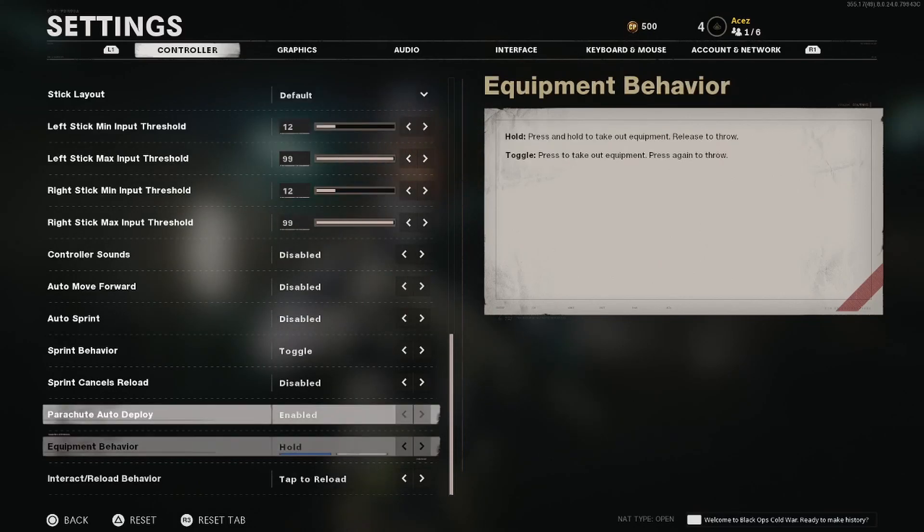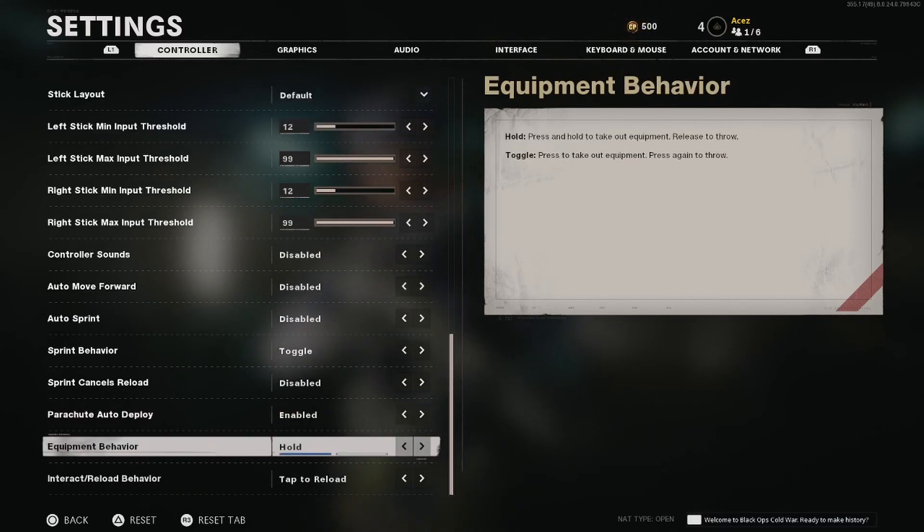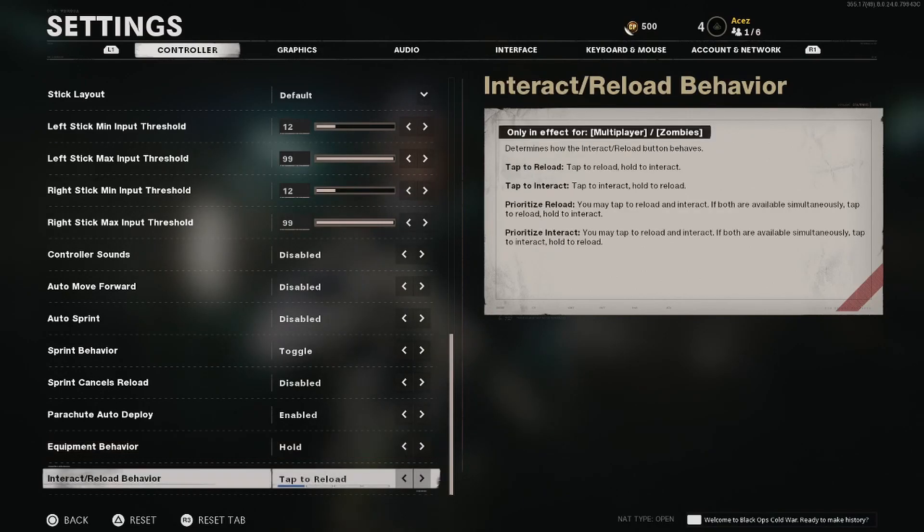Parachute auto deploy — have this enabled. Equipment behavior is definitely a hold. If you have toggle, you'll pull out that frag grenade and if you don't hit that button again it will literally blow up in your hands. Interact and reload — I'm going to prioritize reload, because it's a lot nicer to have tap for interactions. When you prioritize reload you still have tap for regular interactions, but you do prioritize the reload over just picking a gun up off the ground. This is my favorite setting in Cold War so far, and it was a huge one for me in the beta.